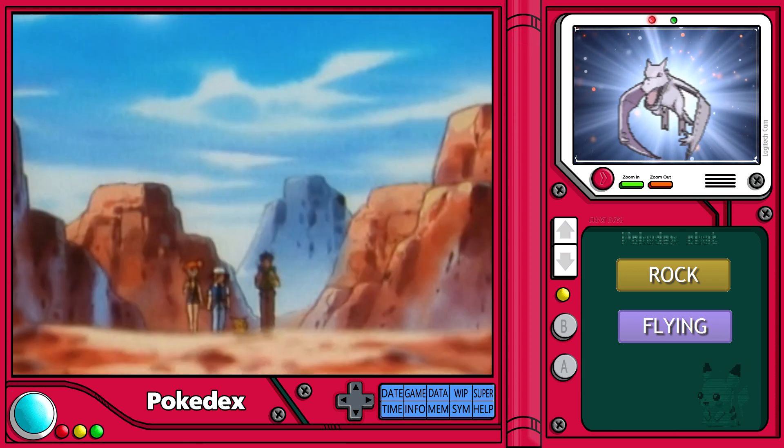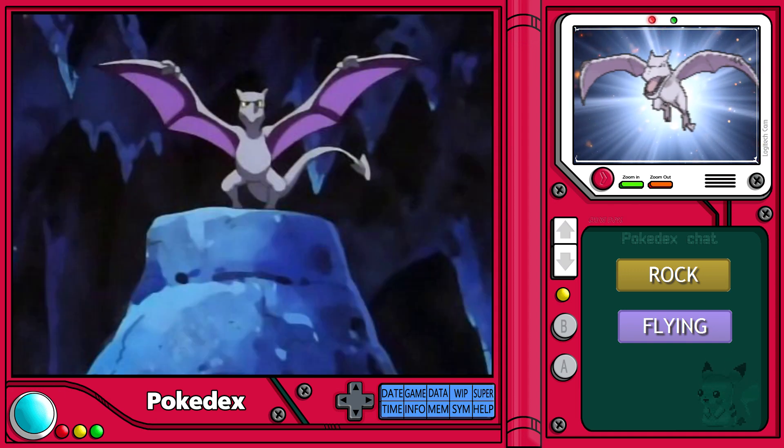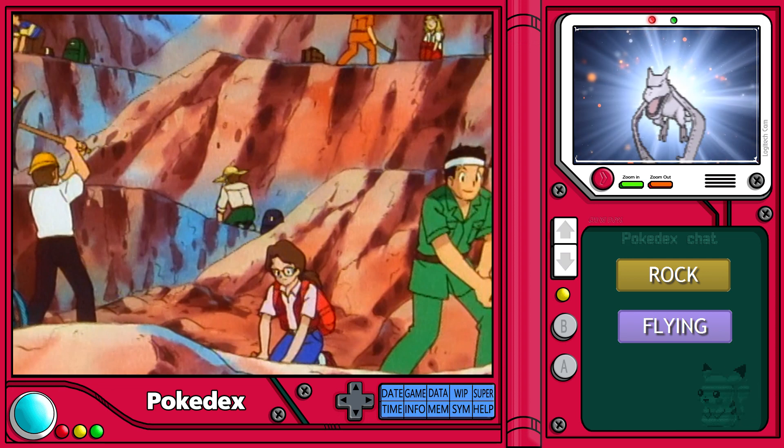Back in ancient times, Aerodactyl roamed in arid canyons and treacherous mountain ranges where it made its nests on cliff sides and inside high-altitude caves. Today, the places to search for Aerodactyl have not changed, but the method for finding one certainly has.